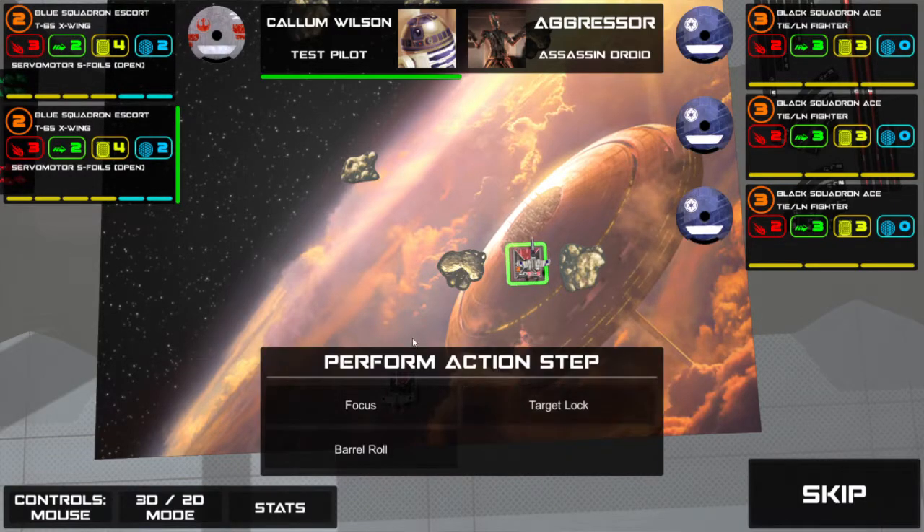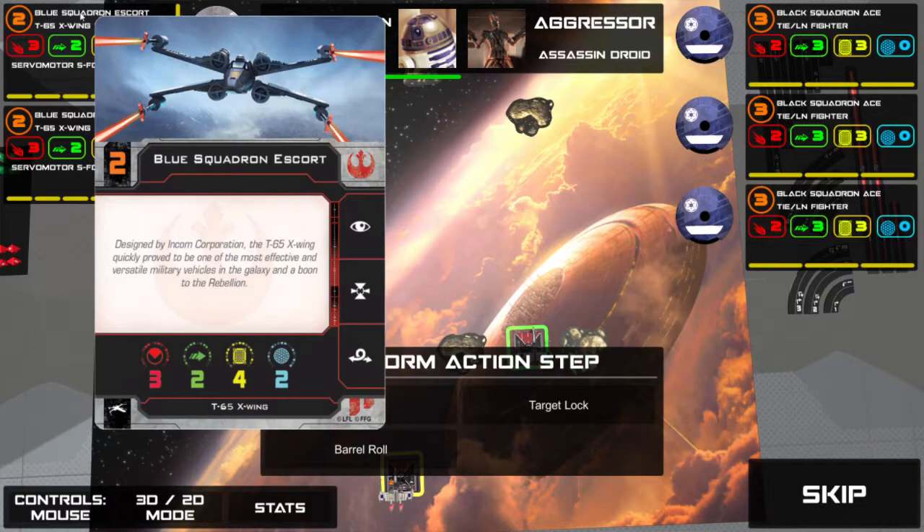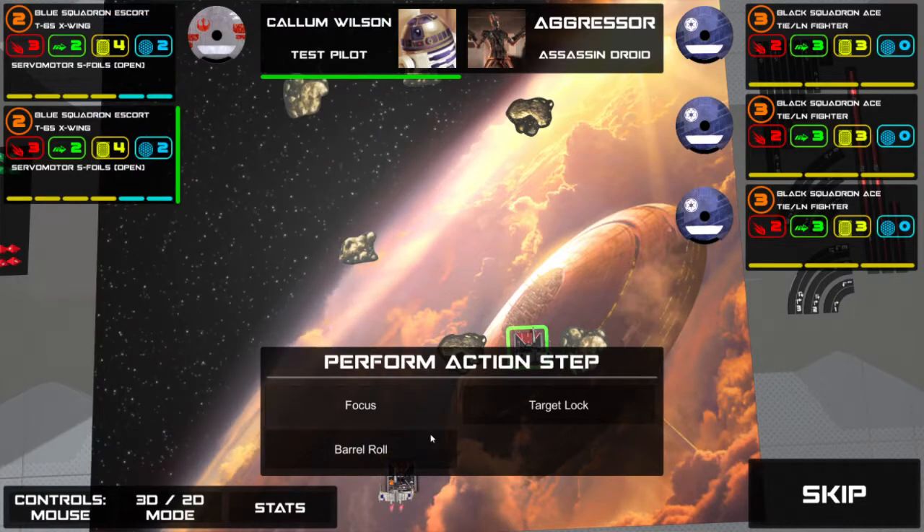So he's going to do a three straight. You get the option of three actions, represented on the right-hand side of your pilot card. Focus is kind of an all-round action — helps on both attack and defence, but it goes away at the end of your turn if unused. Target lock only benefits your attack, but it stays between rounds — even if your turn ends and you don't spend it, that's fine.